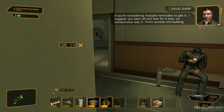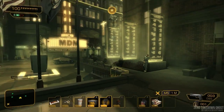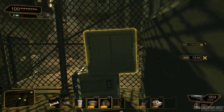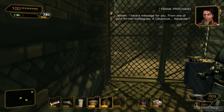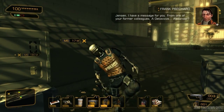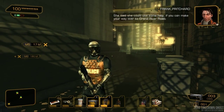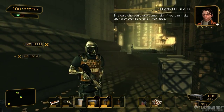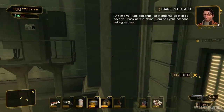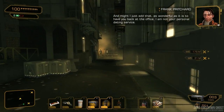Jensen, I have a message for you from one of your former colleagues — Detective Alexander. She said she could use some help if you could make your way over to Grand River Road. And might I just add, as wonderful as it is to have you back at the office, I am not your personal dating service.